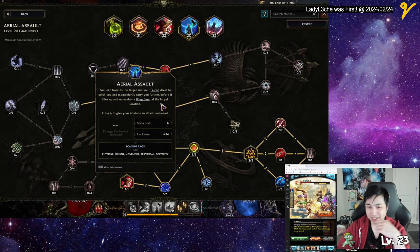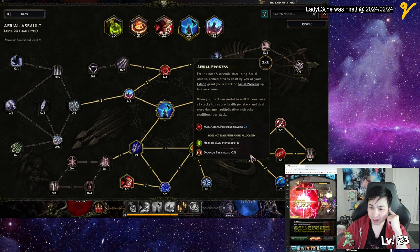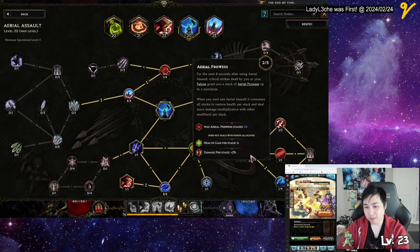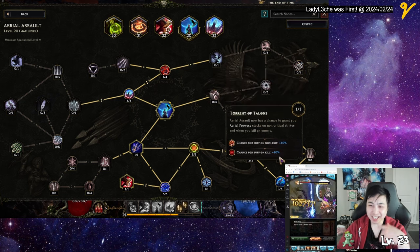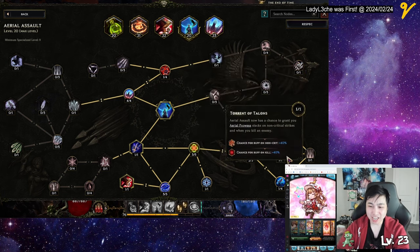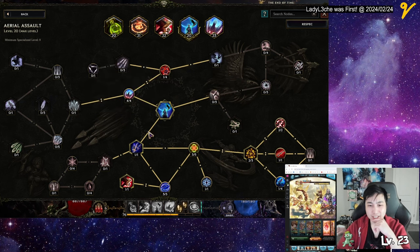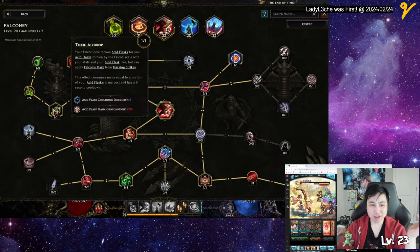Then I went to this part where I want to crit — every time I crit after using the skill I get stacks, and every time I get stacks I get extra damage and extra health. After I use it again I get Haste. I also added this node so non-crits can also happen, and this gives extra dodge. I didn't want Blinding Storm because I want my bird to not be too occupied so he can keep throwing bombs — that's the main thing. The bombs do use your mana, which drains it quite a bit.